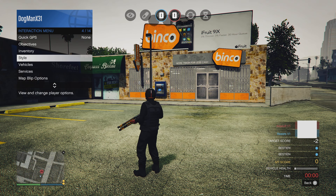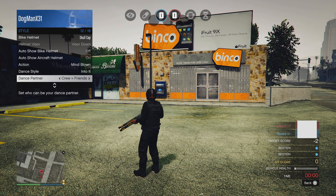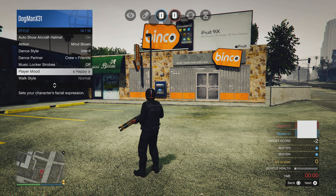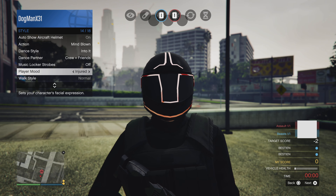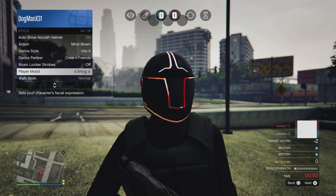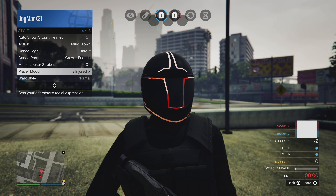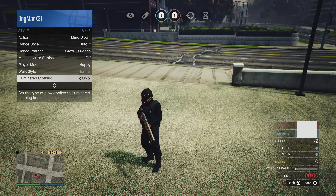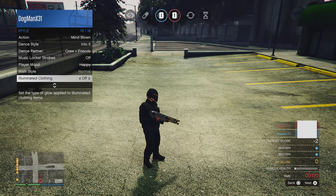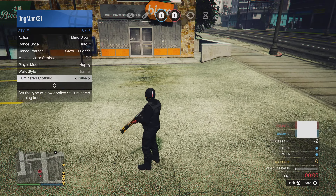Run fast, then open up your interaction menu and scroll down in styles. What I did first was the player mood and I scrolled through there maybe 20 times or so — just take your time and let that stuff stick to you. Then after player mood, scroll down to illuminated clothing, that's always my go-to, so mess with that for a little bit. Once you do that, back out of the menu.